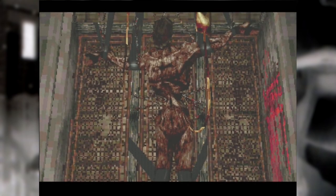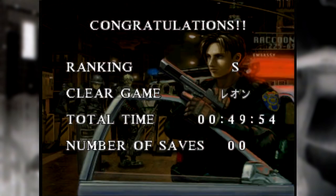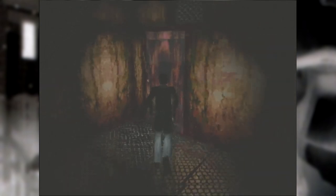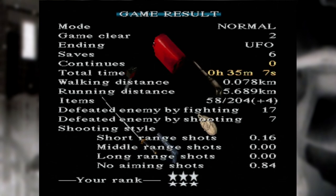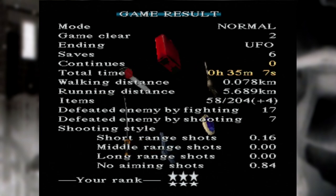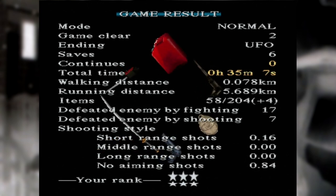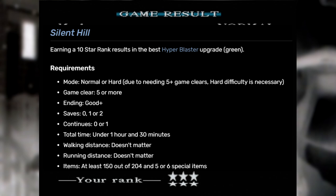Most horror game scoring rubrics are pretty simplistic. Most Fatal Frames, for instance, grade the player with a letter rank based purely on their clear time. Resident Evil games are similar but composite in things like how much you save and how many first aid sprays you use. But in this genre, few are as complex as Silent Hill's sprawling 10-star ranking system, which is actually a bit misleading because this is really a score out of a hundred — ten points is just one big star and every small star is one point. Silent Hill games grade players on a variety of criteria, each of which contribute to the total score, and every criteria awards a fixed amount of points with maximums adding up to a total of 100 points or 10 stars. You'll find plenty of guides online about what you need in each criteria to achieve the maximum, but it's much harder to find details on exactly how it's calculating that total.